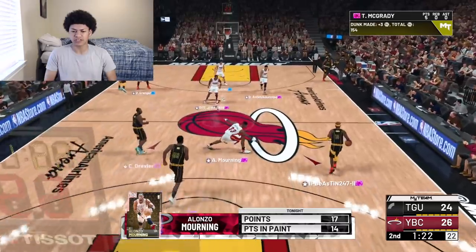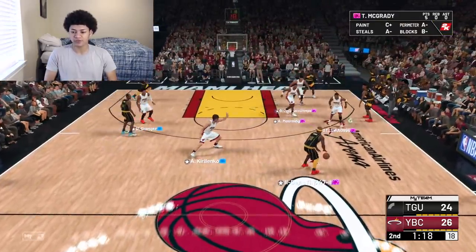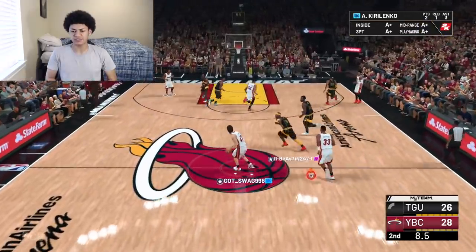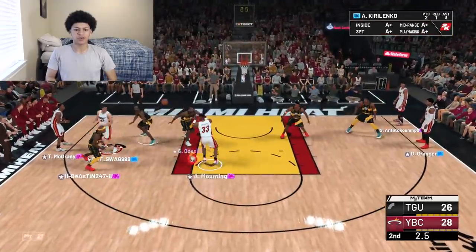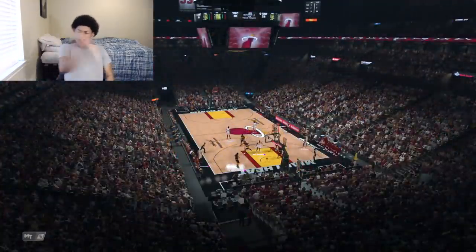My opponent had no choice but to go into the sweaty full court press. We got Karlovingo and Alonzo Mourning going all the way — this time he gets a nice tomahawk jam. He has 17 points so far tonight. Greg Oden, my opponent's center, right now has no answer for Mourning offensively — he just keeps slam dunking everything. Good defense from Alonzo Mourning getting his first takeover badges activated, which are glass cleaning and rim protecting.